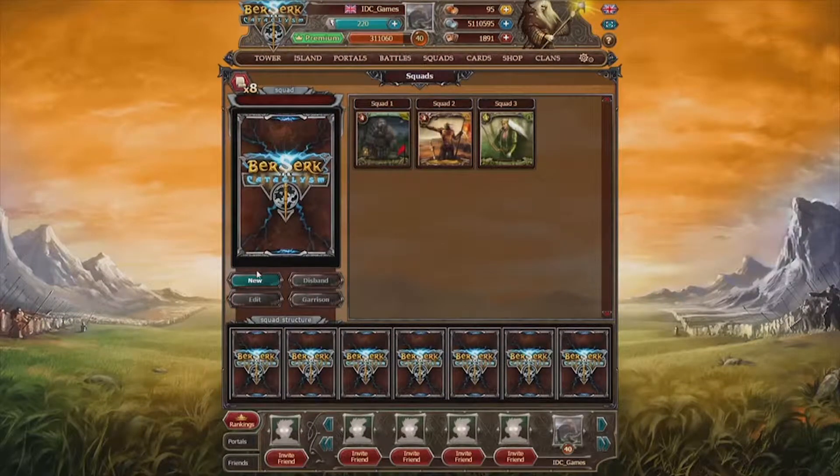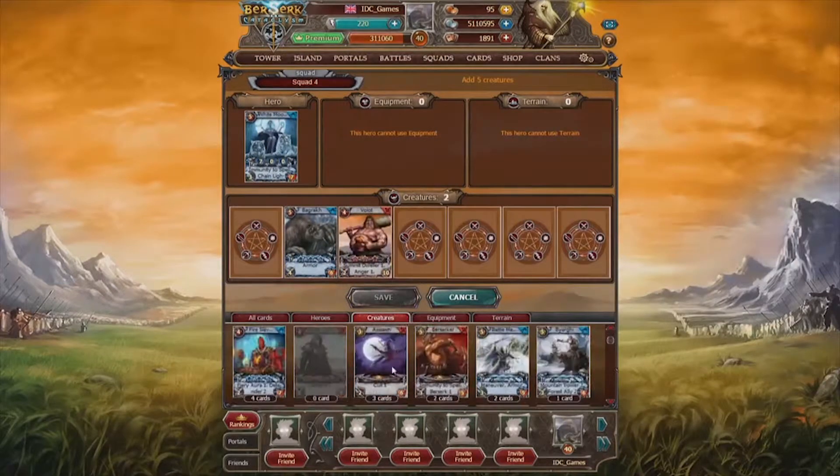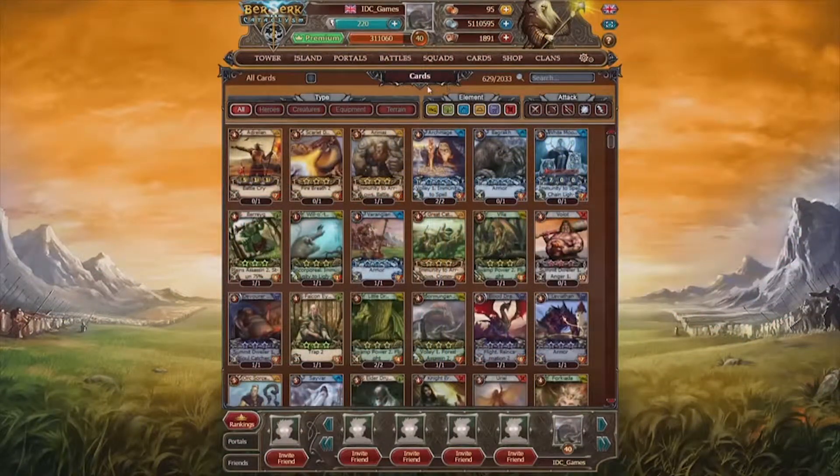In Berserk we will become an Ungar Magician, a sorcerer race that uses creatures to battle. To fight we have to create squads — card decks of different elements to defeat our enemies. In this world there are 5 different elements, and each creature has different abilities.